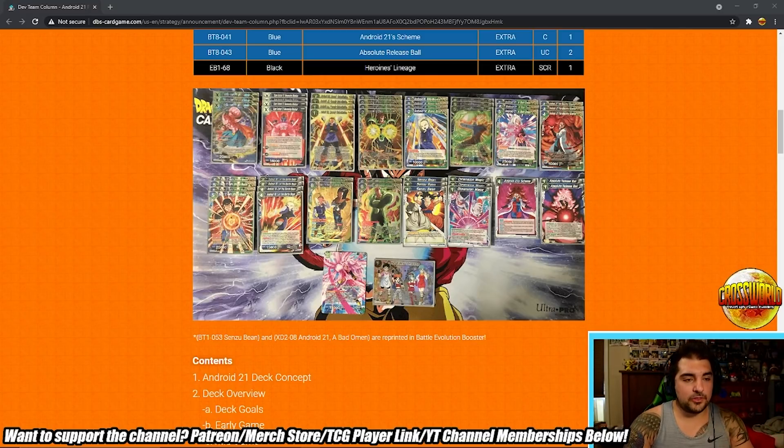I haven't put a Set 13 deck list together yet, but I think if you're going to play the Buu unison you're probably not going to play the 13 unison as well. You've got to pick one or the other, because seven unisons is asking for a lot of clunk — a lot of uncomboable hands. If your opponent is going all-in and you don't have access to Bean or D Magic, you can be in a lot of trouble. So I'd probably pick one or the other.